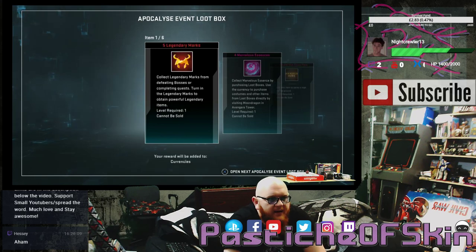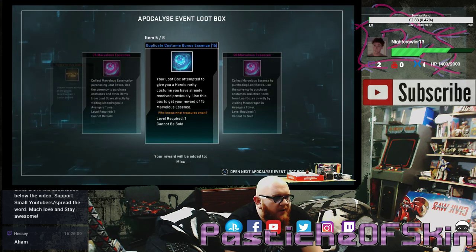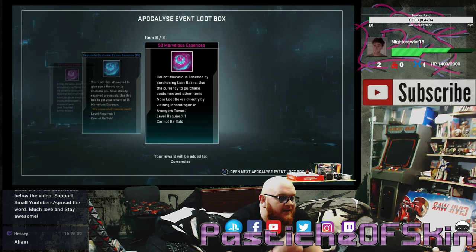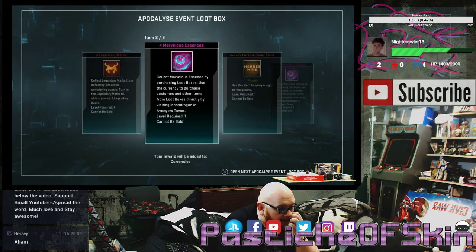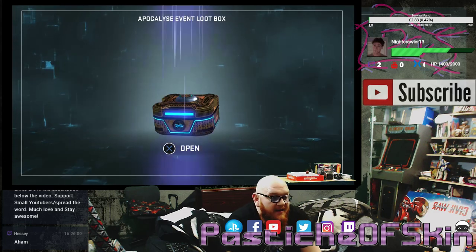I literally got the last costume — the Colossus one was the only one I still required out of the set. Box thirty-four: 5 legendary marks, 4 Marvelous Essence, Heroes for Hire, 25 Marvelous Essence, duplicate costume, bonus essence, and 50 Marvelous Essence. Essence is completely worthless now especially at this point in time, so even though that was an amazingly good box for essence plus a costume, it means absolutely nothing now.